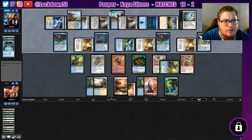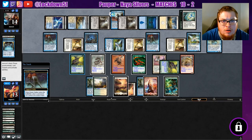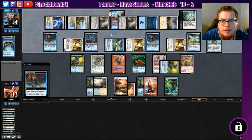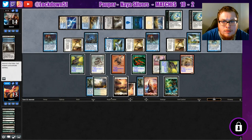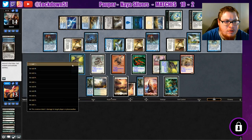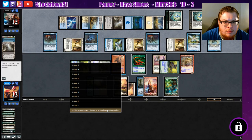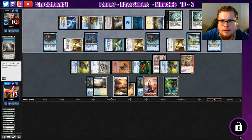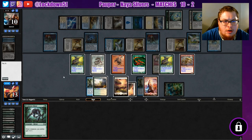What do you got? Dream Stalker — all right, show me what you're planning with that Radiant Fountain. Interesting. If you didn't know what Blade Sliver did, now you do. And we get our lord.